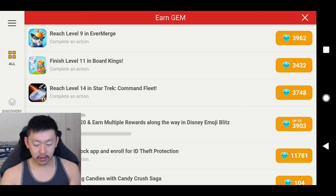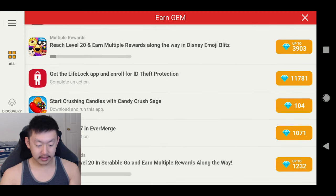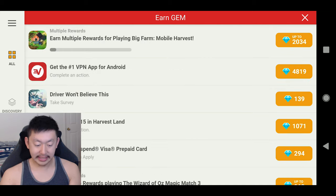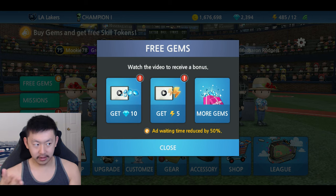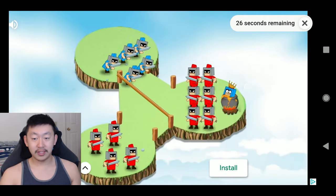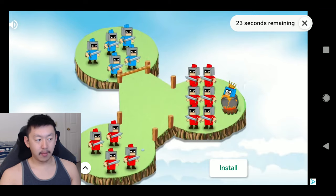Shameless plug — this is also a terrific way to earn gems if you haven't done so already. There are some easy ones in here. Just be sure you're not getting scammed or anything. But you can watch videos to get 5 stamina. If I watch this video real quick — 30 second video — I can get 5 stamina.